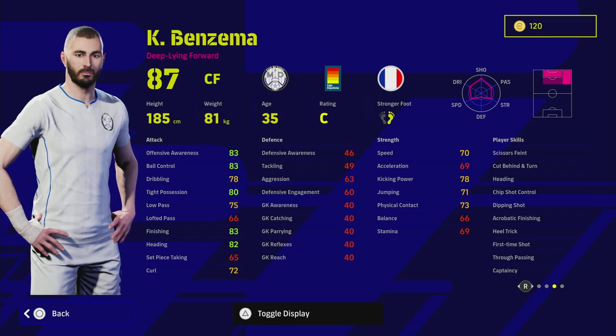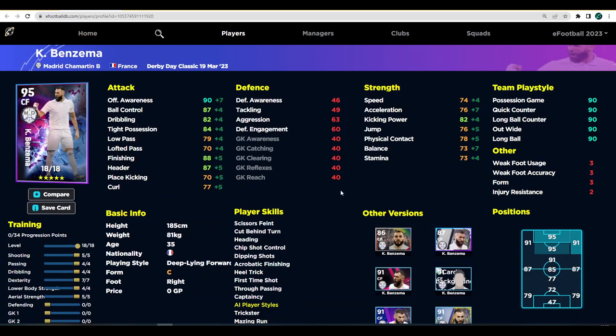Over here on eFootballDB we've maxed out every stat we possibly want. Because he's a deep line forward, I want him to be very offensive with really good finishing. 88 in finishing is quite decent for a center forward that's not that fast - and you'll get a boost sometimes when he's on form up to maybe 90. We've also got tight possession and ball control at 87 and 84, which is quite decent.